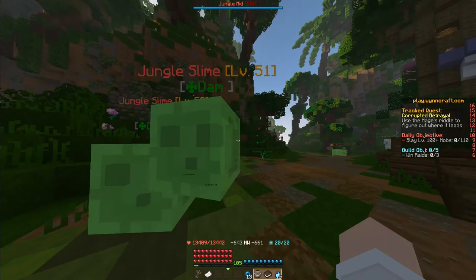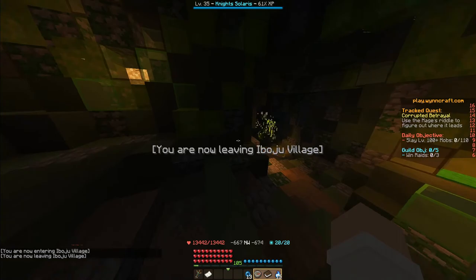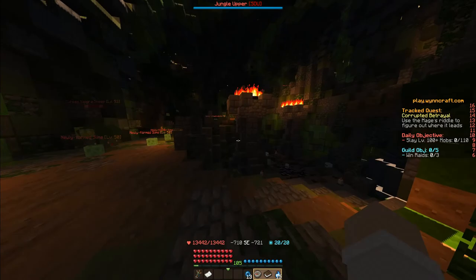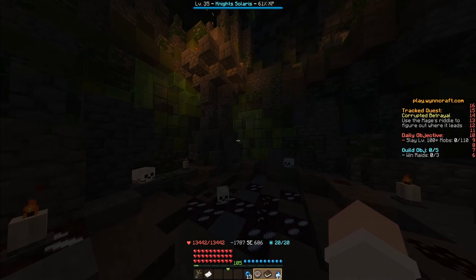We're going to have it follow us basically down the path to the west, over to this cave with the drop journal outside of it. We enter the cave and have it follow us still. We go down to the very bottom of the cave and then into the sacrificial pit.